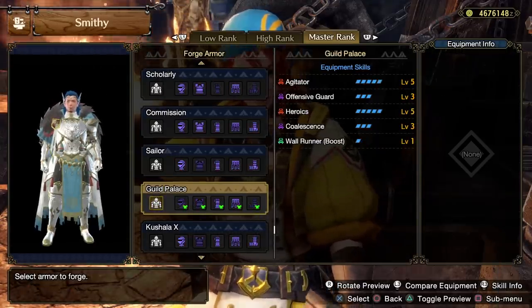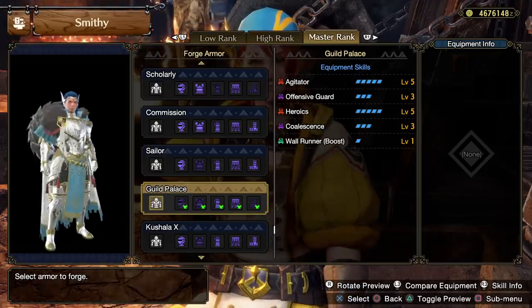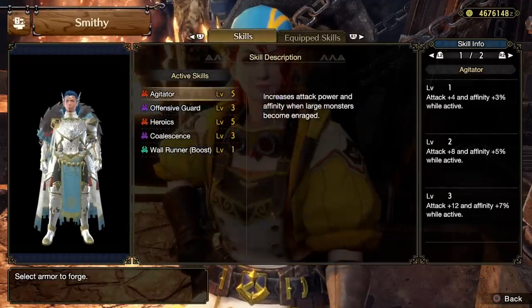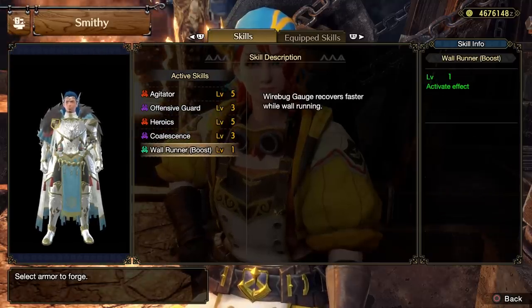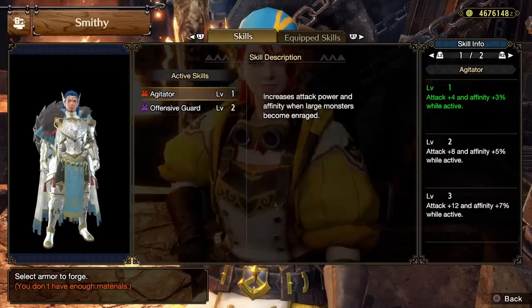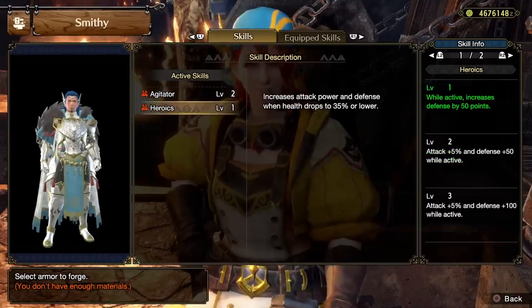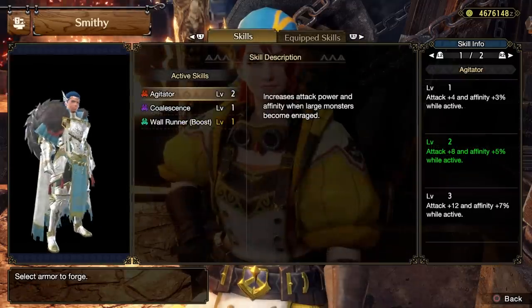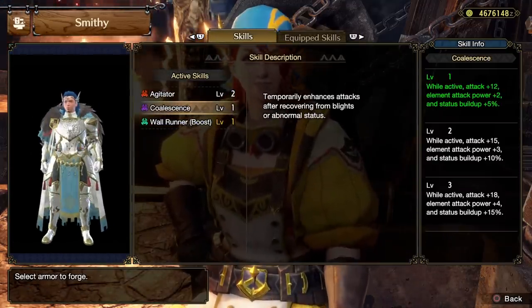The other set available from Master Rank arena is of course the Guild Palace. This armored set looks quite nice, quite regal — definitely very fancy, definitely a palace knight aesthetic. It comes with Agitator, Offensive Guard, Heroics, Coalescence, and Wall Runner Boost, making this set a bit more aggressive in focus. Some skills like Agitator come at awkward levels, though the chest piece with level 2 Agitator and some Heroics is solid, as are the gloves with two Agitator, Wall Runner Boost, and Coalescence.